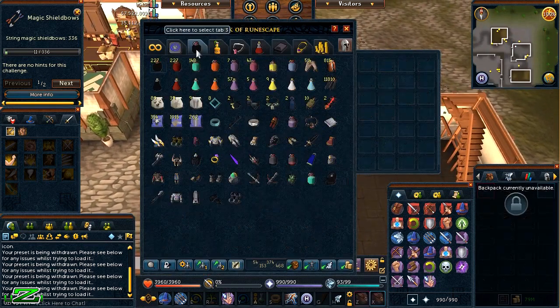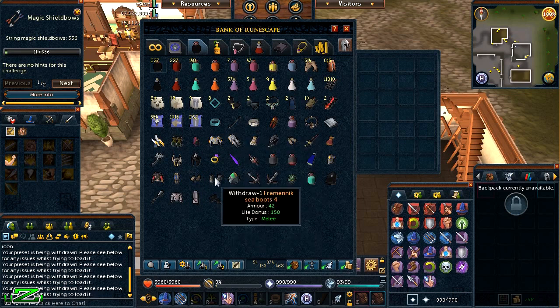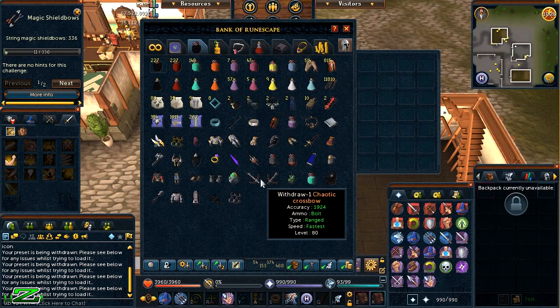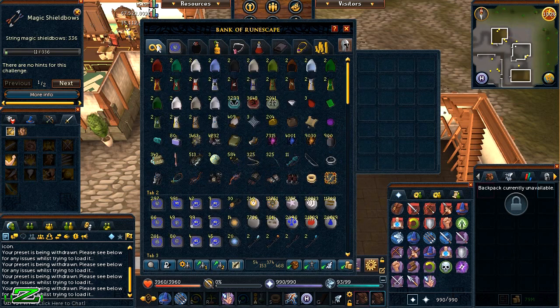Another great thing with this update is that everyone in RuneScape has been used to bank lag, where you click on something and it takes a split second to respond. Now there is literally no lag — it's just amazing. I can spam-click and it will withdraw everything so quickly, whereas before it would take a good 10 seconds just to withdraw five items. It's very responsive now, no click delay whatsoever. Also, when moving items around there's a box overlay showing where you're placing it, so you don't accidentally put things in the wrong spot.